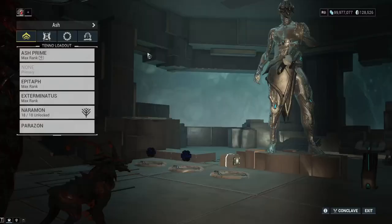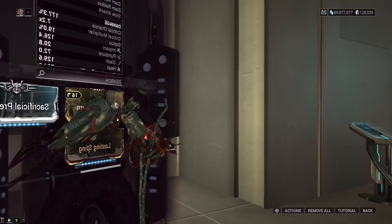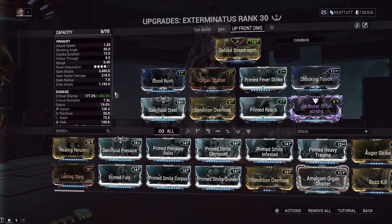Since we're using the Jat Kusal weapon — which I haven't used in a while but it actually worked out perfectly here — this thing has really really high crit chance and crit damage but really really low attack speed. So you want to make sure you're modding for attack speed somewhere. We've got an attack speed riven here. If you don't have an attack speed riven, just put Prime Fury in that slot. Without Blood Rush even stacked up we've got 177% crit chance, and I went with an even higher crit chance build at 254% on this build.